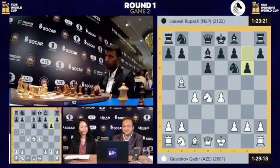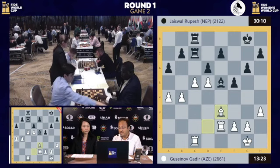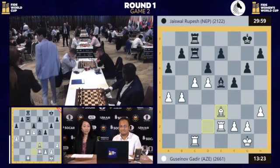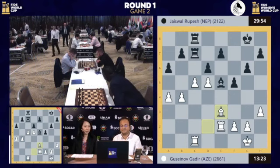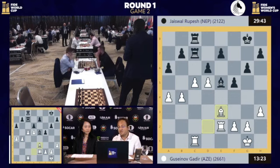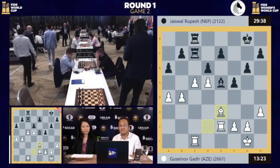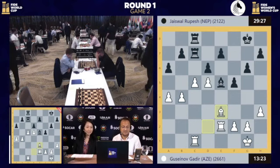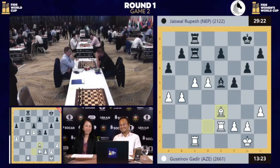Going to board five, we'll cover this last board then move on to the women's section. After 26 moves, to have an equal position is not easy. And to see that the favourite is actually down to 13 minutes versus 29 minutes — so Gusenov has been taking his time dealing with such a position. Board number four here between Rupesh Jaiswal and Gadir Gusenov is equal. If Gusenov makes a small error, then maybe Rupesh has some chances. But for now, it is equal. And yesterday Gusenov had one, so he is the favourite to move ahead. But he still needs about four more moves in order to offer a draw, and obviously his opponent wouldn't take the offer and will just keep fighting on.